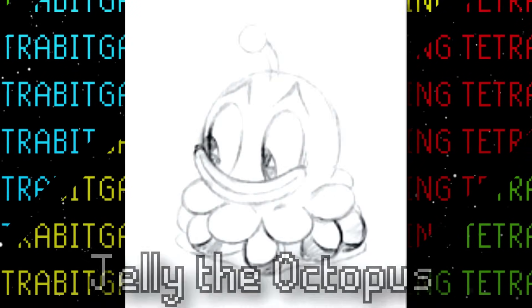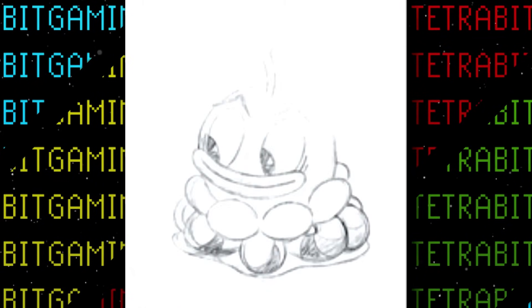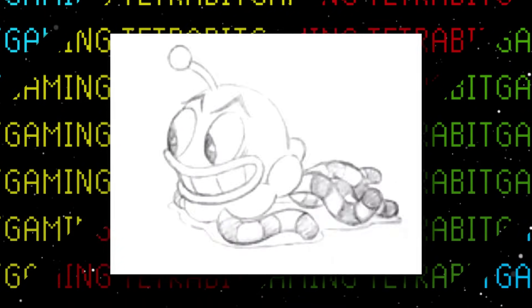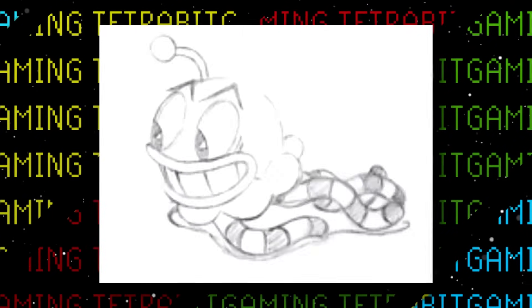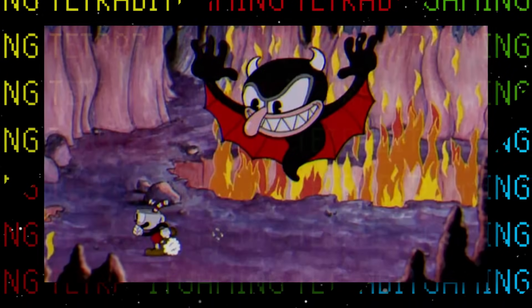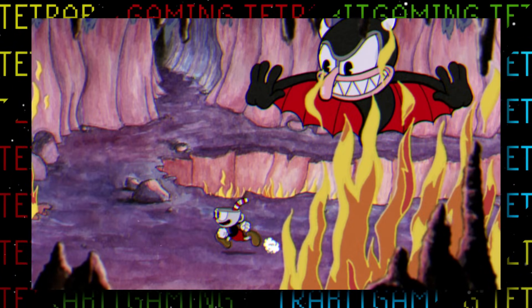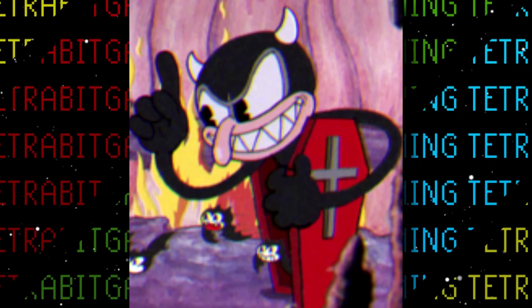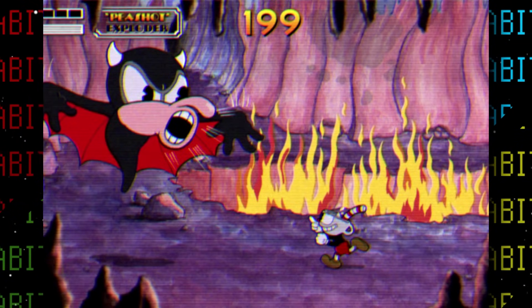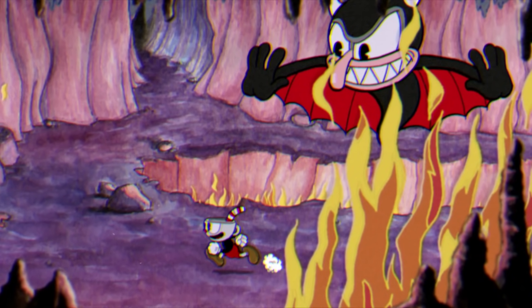Jelly the Octopus was another unused boss, actually playable at E3 2015. He would move back and forth and could only be damaged by parrying the pink antenna on his head. His stage has also been completely removed — trying to load it soft-locks the game. Similarly, Demon the Bat appeared in a 2014 trailer with two known phases — flying around, and opening a coffin to release smaller bats. His fight area is similar to the Devil's in the final game, leading fans to believe he was the original final devil fight, later reworked.